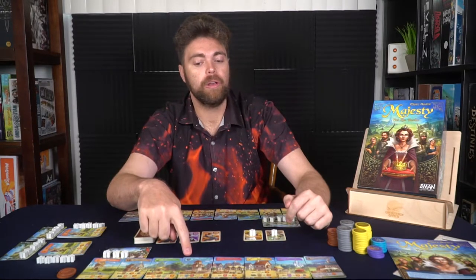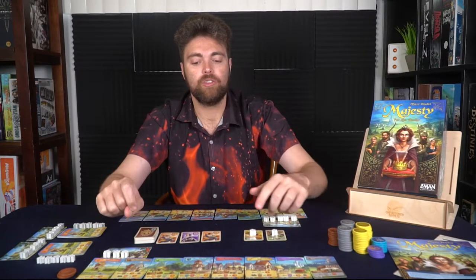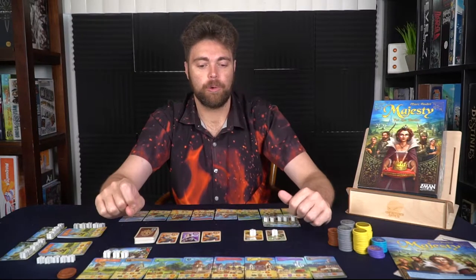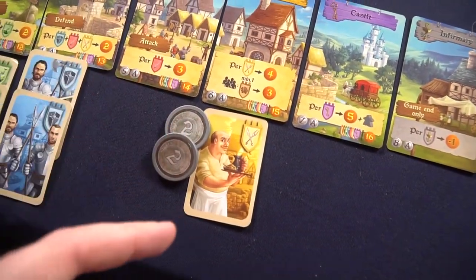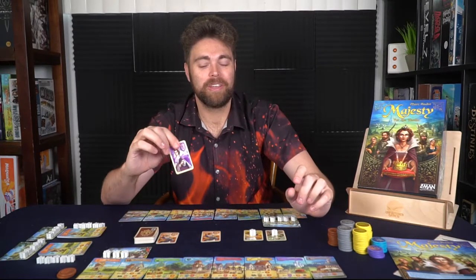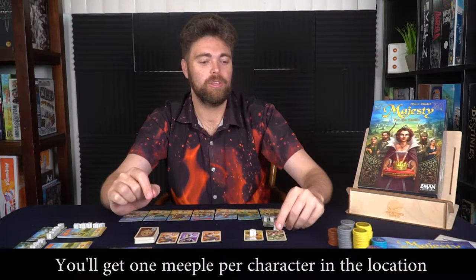The guardhouse is going to allow you to gather two coins for each guard, for each person in your barracks, and for each innkeeper. The barracks will give you three points for each knight. The inn will give you four points for each innkeeper, and additionally everybody who has a brewer is going to get three coins as well, including you hopefully. The castle is going to net you five points for each of the characters in your castle, and it will also net you a single meeple to use.